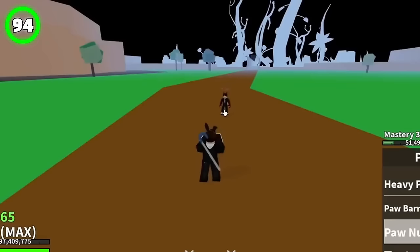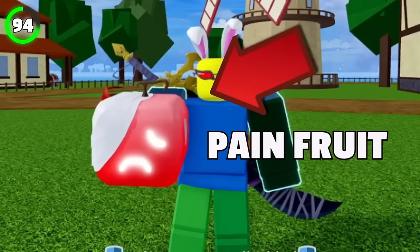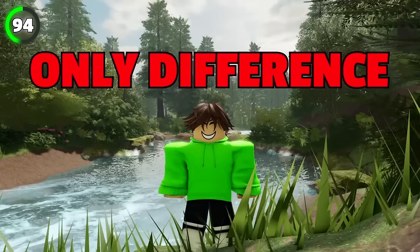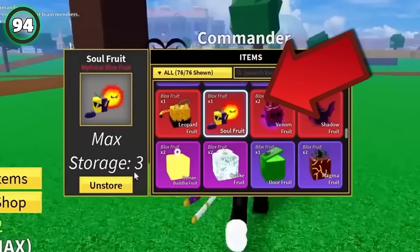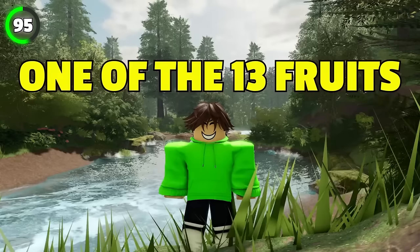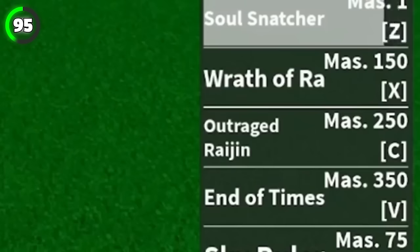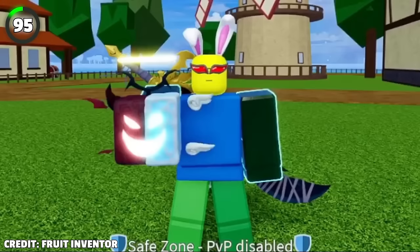Did you know that Paw Fruit doesn't exist anymore? In Update 20, Paw Fruit was renamed to Pain Fruit due to copyright reasons, but the moveset remained the same — just with 'Paw' switched out for 'Pain.' Pain Fruit actually sounds way cooler. Similarly, Soul Fruit was removed in Update 17.3.5; it was a natural fruit costing 3.4 million belly and one of 13 fruits that glowed in its physical form. It's been slightly reworked and is now called Spirit Fruit.